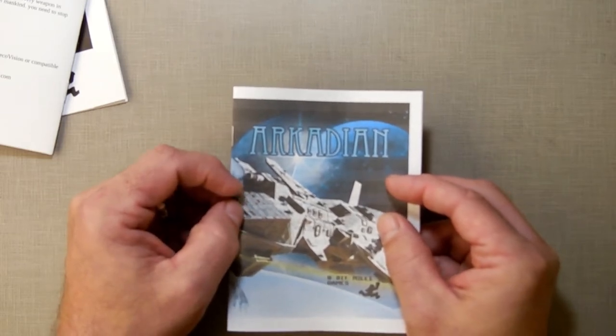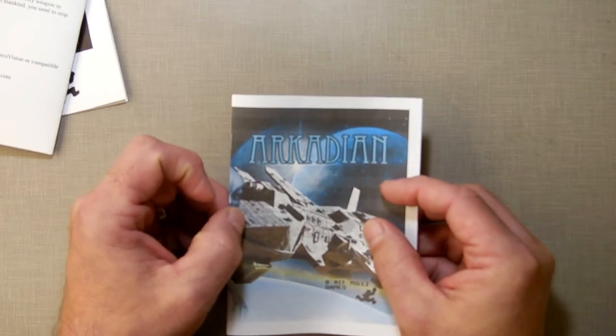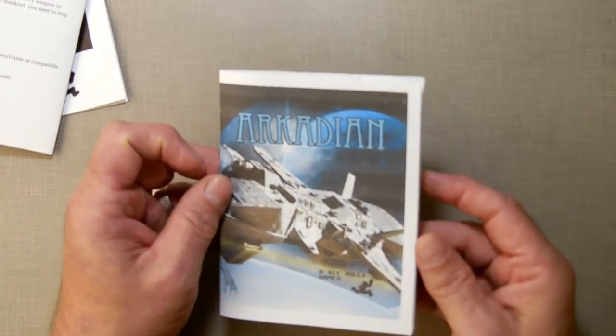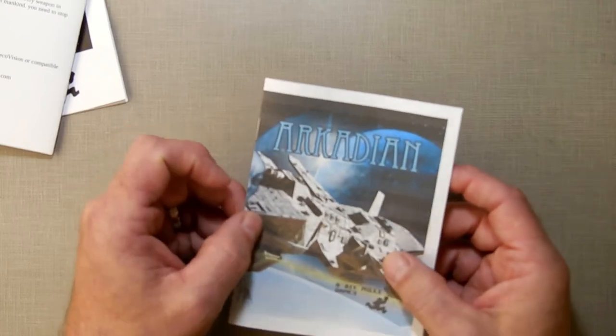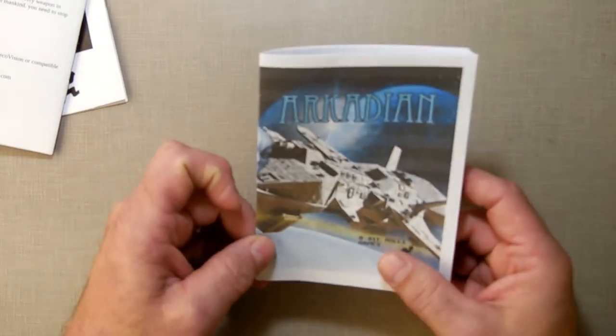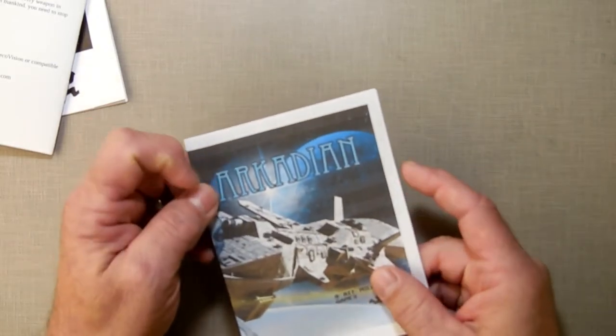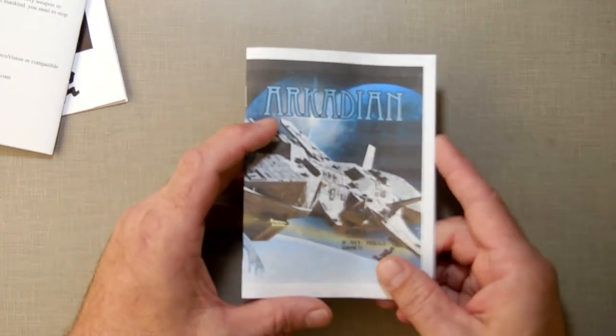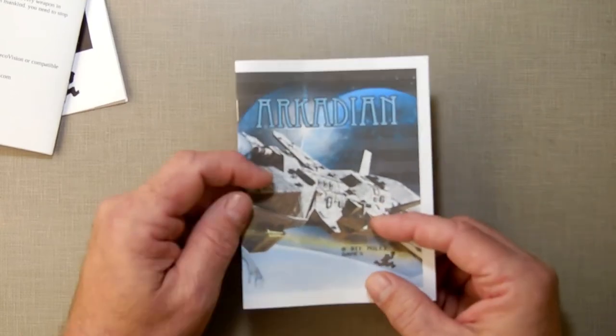So there we go — that's the manual for Arcadian. The box is already done printing and I'm just waiting for it to ship. The labels are done, waiting to ship. The poster is done, waiting to ship. Once I review this manual I'll send it out for printing, have them ship it here, and everything should show up and start going out with cartridges on January 2nd, like I had originally stated.